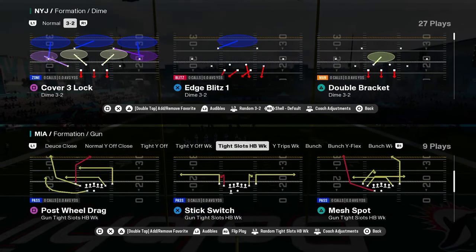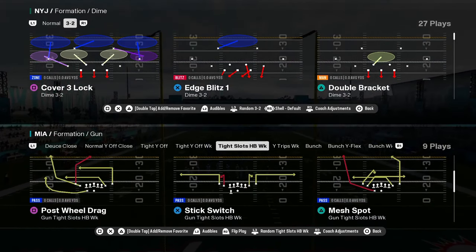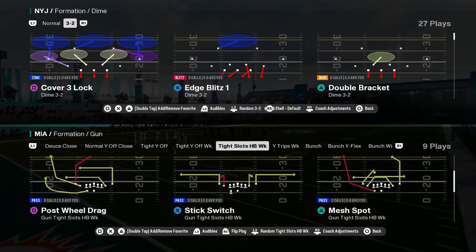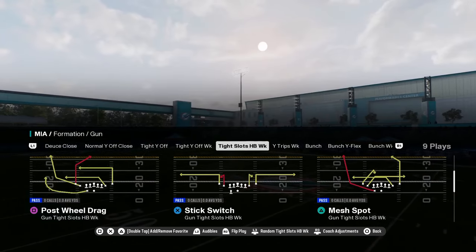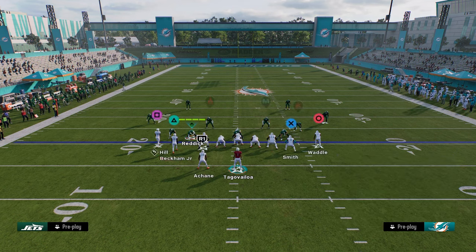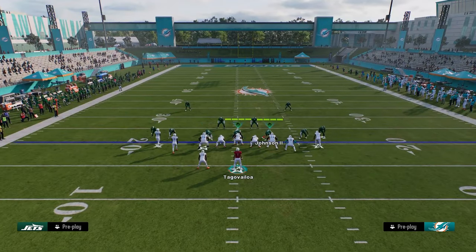We have post wheel drag, we have mesh spot, we have four verticals, read option bench. A lot of really good plays in this formation as a whole. The reason why this formation is good is because it consistently, every year, beats man coverage. So if you're struggling against man coverage, this formation is super good and needed.